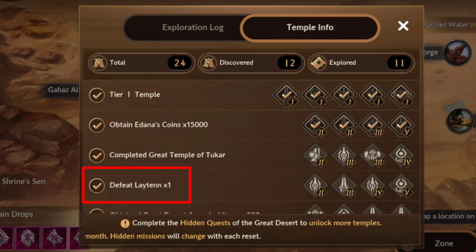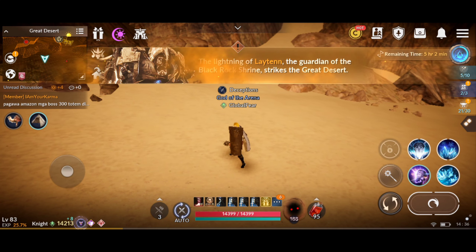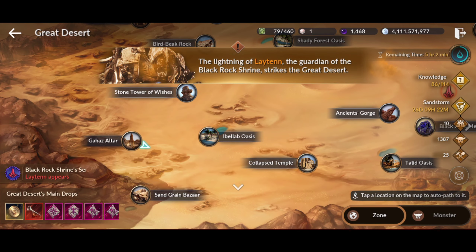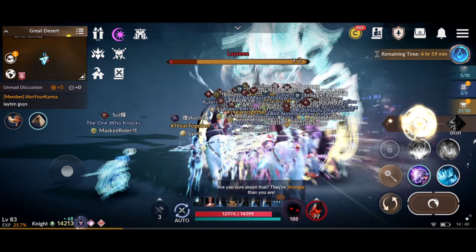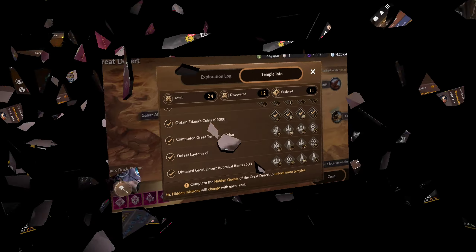Next is defeat Laene. The Ancient Guardian Laene's location will be marked on the Great Desert map when it appears. Adventurers that participated in defeating Laene will receive rewards based on the damage they inflicted on it.